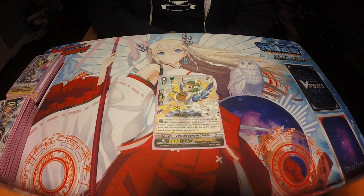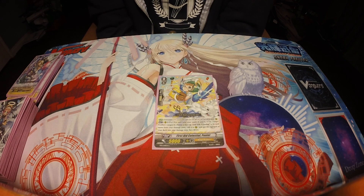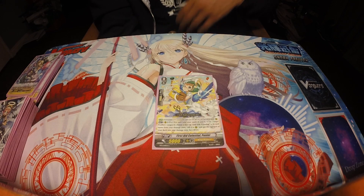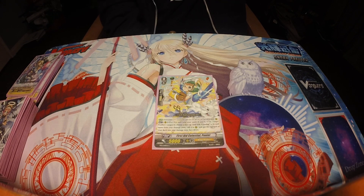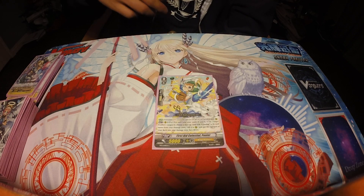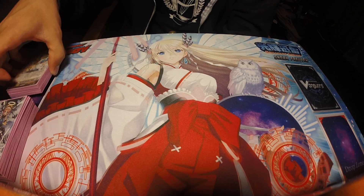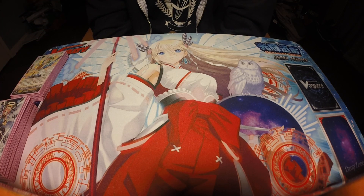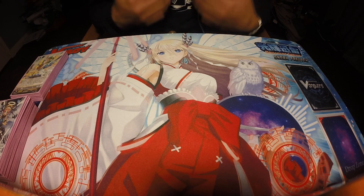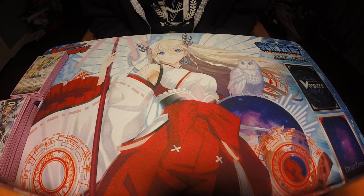For our starter, we're running First Aid Celestial Pinyo. Her skill is: put this unit into the soul of the other Angel Feather vanguard, choose a face-up card with special in its card name from the damage zone, call it to rear guard, and put the top card of your deck face down in your damage zone. She essentially swaps out for another attacker, which is really good. Thanks for watching guys — like our videos, comment below if you have any questions, and subscribe to Vanguard Central for more!